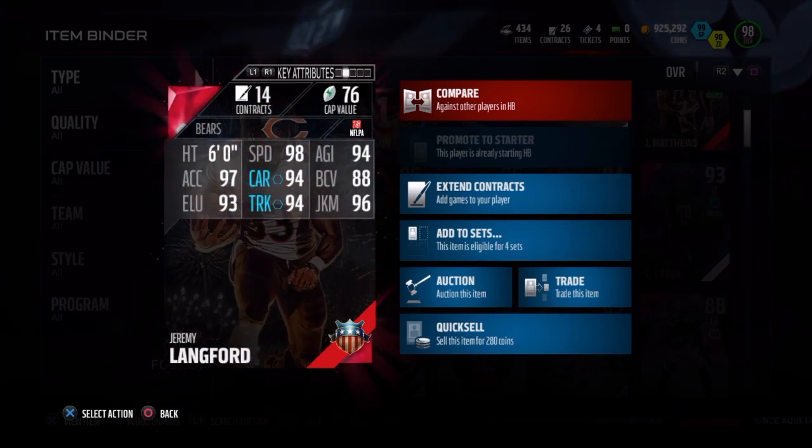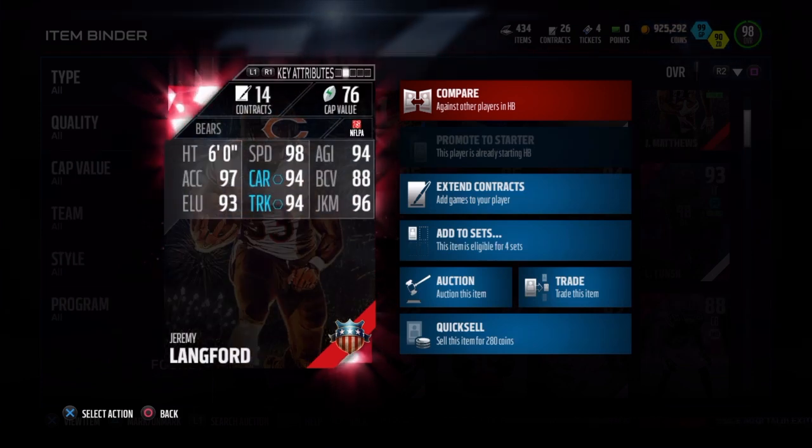So here we go — 6 foot tall, 98 speed, 94 agility, 88 ball carry, 96 jukes, 94 truck, 94 carry, 97 accelerate, and 93 elusiveness.